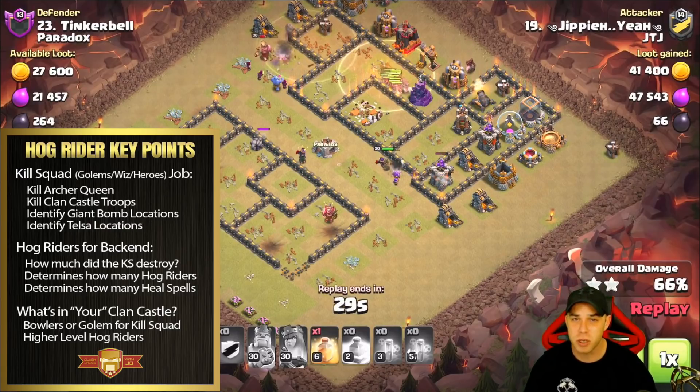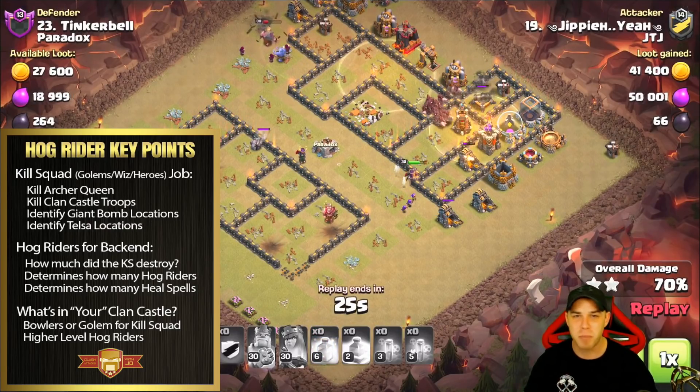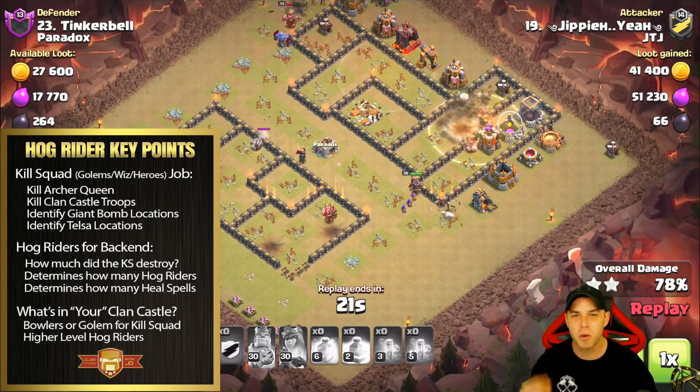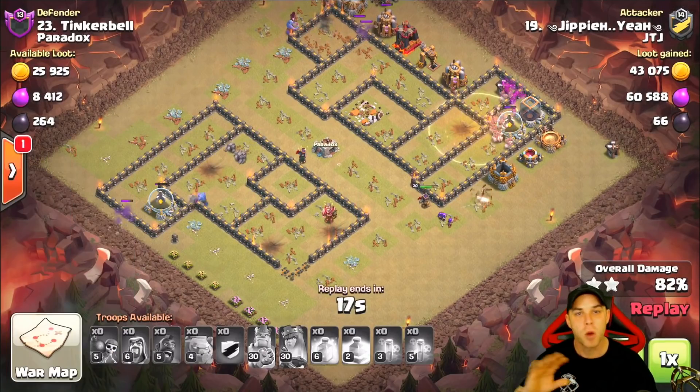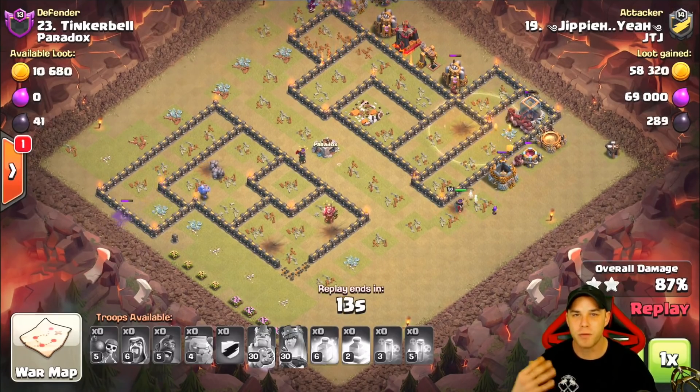That is your kill squad. For the hog riders: how many hog riders are you going to need, how much of the base is left over, how many heal spells will be required, and what do you bring in your clan castle — bowlers or hog riders? We're going to take a look at those three replays and get a little more defined on those topics.